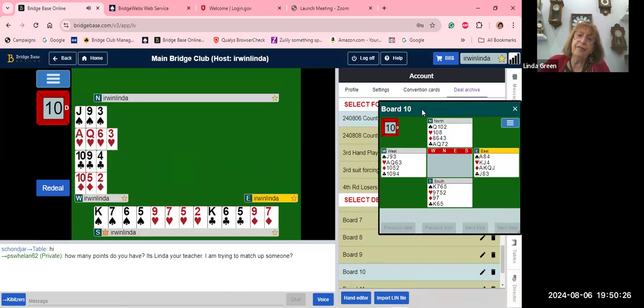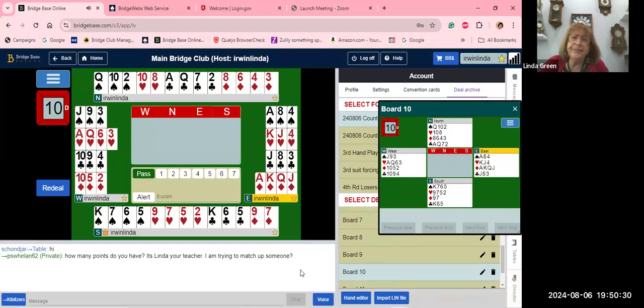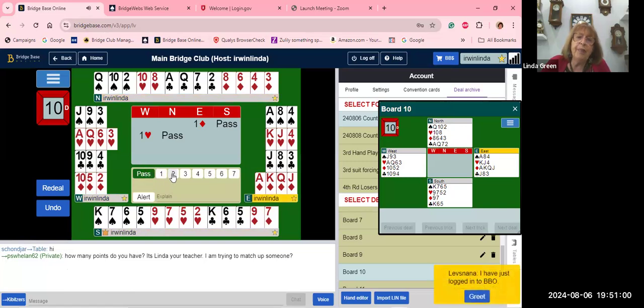Hand number ten: 19 points and a no trump shape, so we open one diamond — our longest minor. Pass, pass by South, one heart by West, pass by North, then two no trump showing 18-19. Pass. Now we accept with seven points because seven and 19 is 26, and seven and 18 is 25 — close enough — so we bid three no trump.